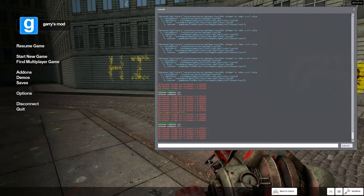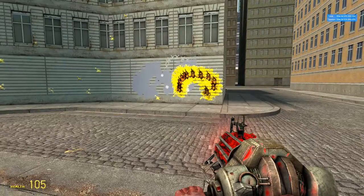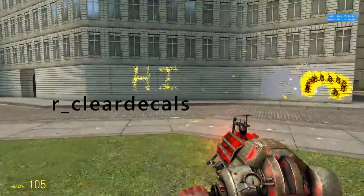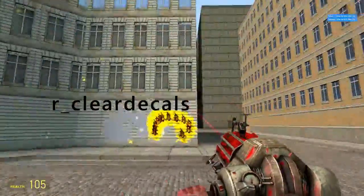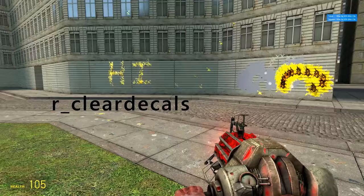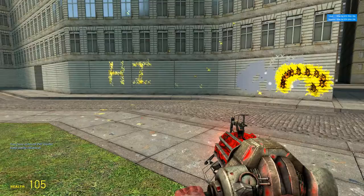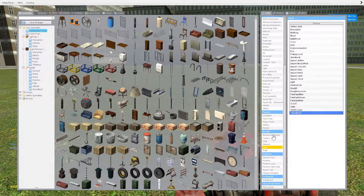You type a console command — I honestly don't remember what it is right now, maybe something like 'sv_decal' or 'gm_'... I'll put it up on screen in post. But you type that command and all the decals will go away. I have it bound to a button, but it's been so long since I typed it that I just don't remember. Anyway, that's the paint tool.